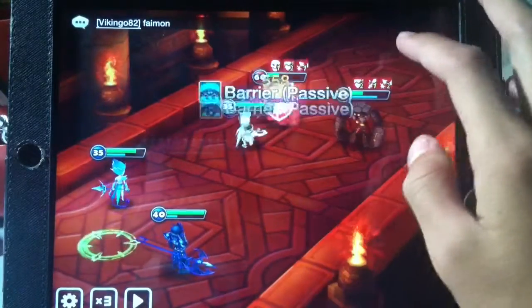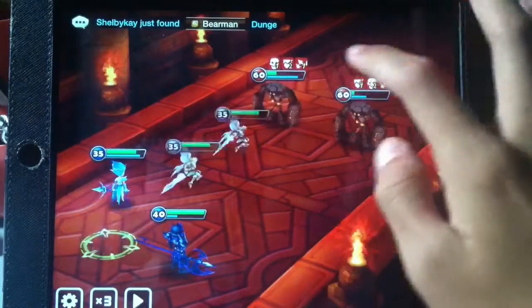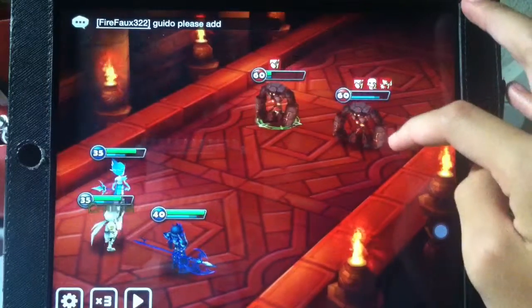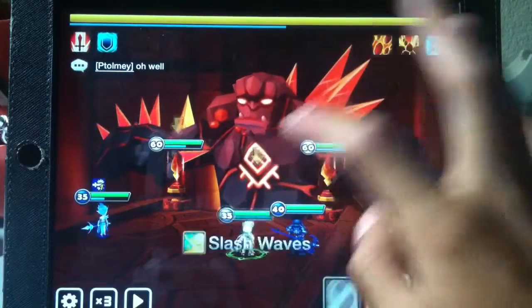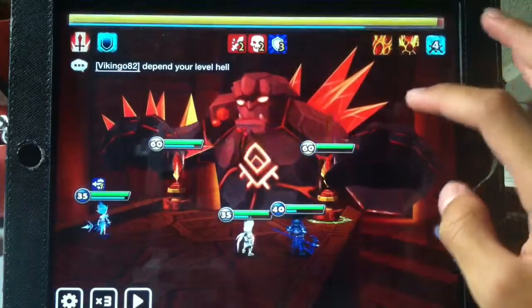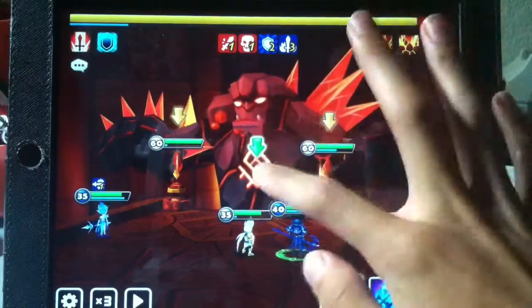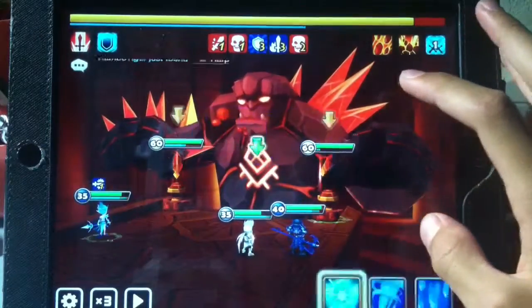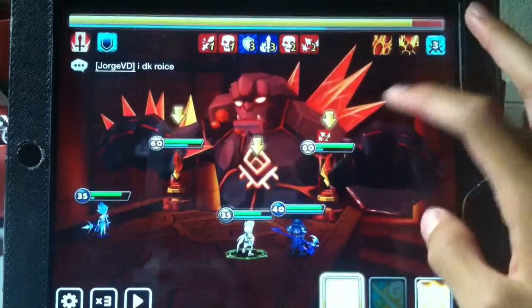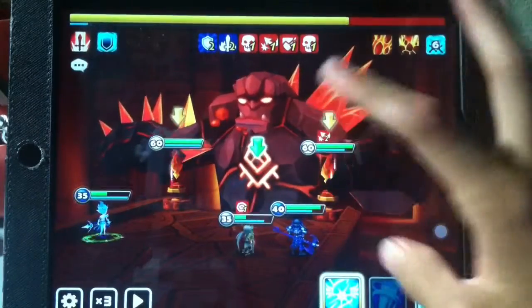That guy has a defense break - let's put a defense break on him. Oh, a stun - that's what I was hoping for! Should've taken care of that guy. Good, violent proc. I want to attack break him too because he can do damage. Look how little damage that is - that's amazing!